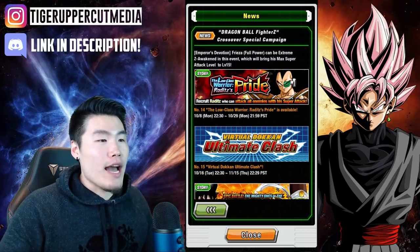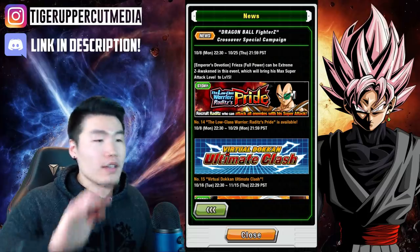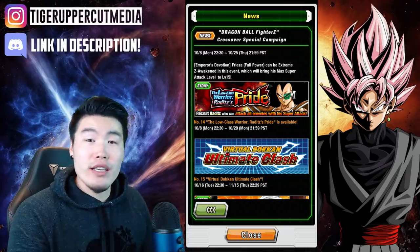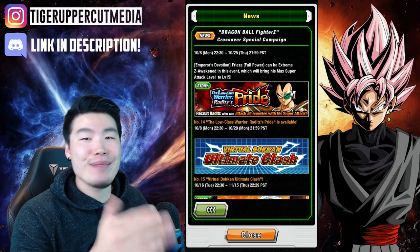Number fourteen, we have the Raditz event coming back. This guy is an amazing AoE unit — AoE meaning attack all. So if you guys don't have LR Broly, LR Mecha Vegeta, or any of the other really good summonable AoE units, then this guy is fantastic. Make sure you farm him up.